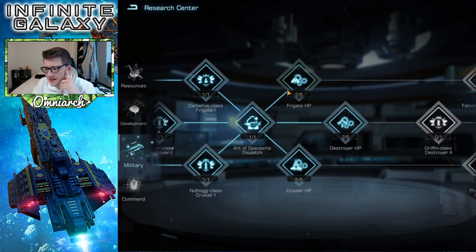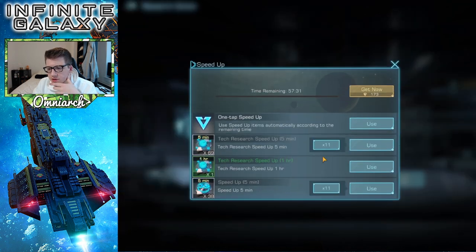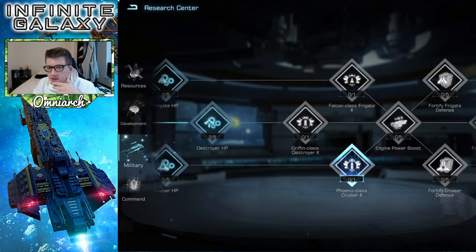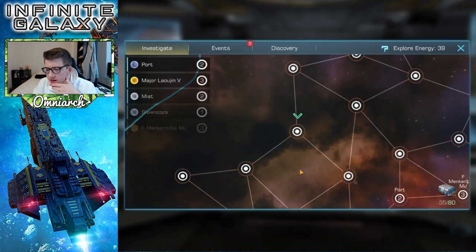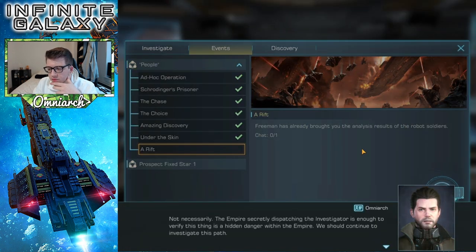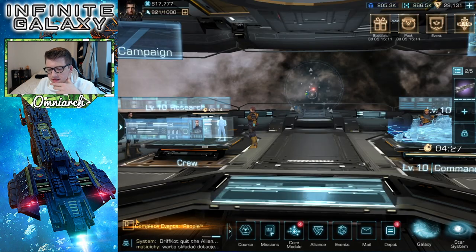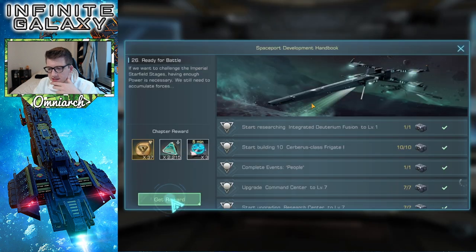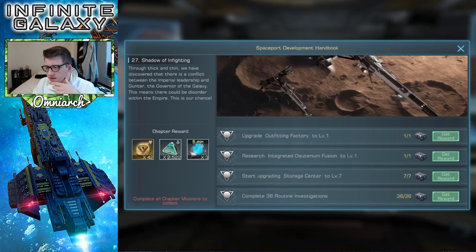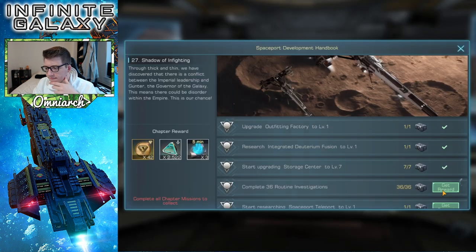Let's go ahead and research the Phoenix class cruiser 2 — I'm actually going to speed this up with the tech research speed ups. We'll wait for that alliance help. Let's grab the resources over here and finish up this chapter entirely to get some more rewards. We already finished these in advance, so we're way ahead of these chapters.